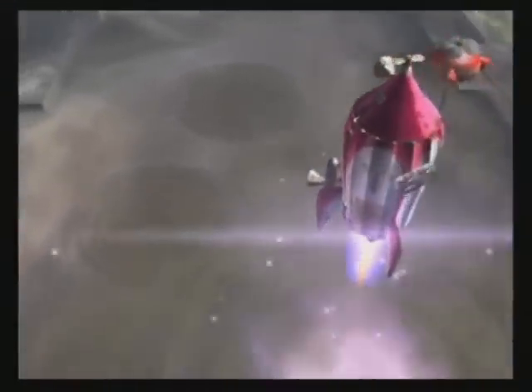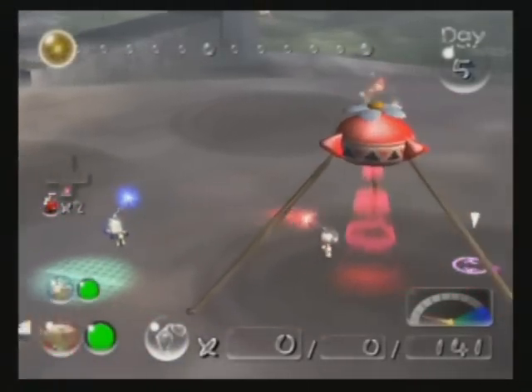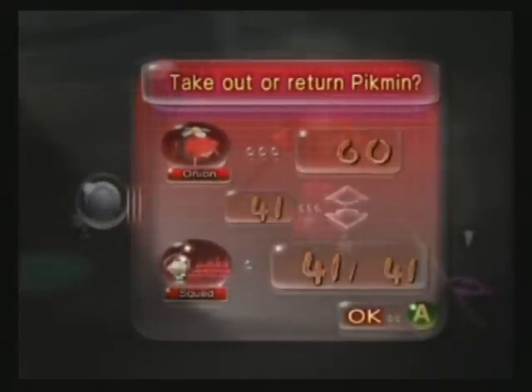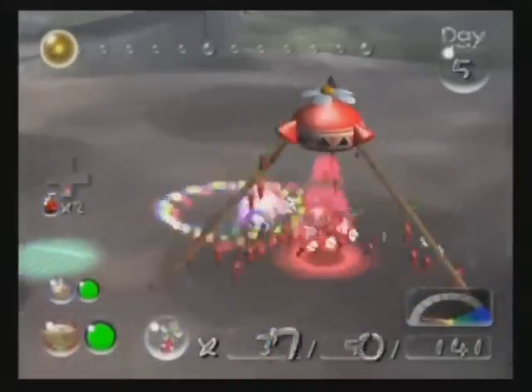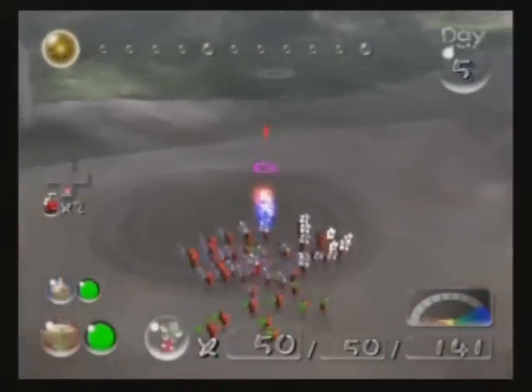Anyway, I'm going to enter a new level here. It's called the Perplexing Pool. And it's not really perplexing. And in fact there is a pool, but it's not interesting. Let's just pull out some red Pikmin — maybe 50? I don't know. The Perplexing Pool, I have no idea what I'm going to be doing in. I just know that I've unlocked it and I'm going to be getting some stuff in it, I guess. See what I can find.